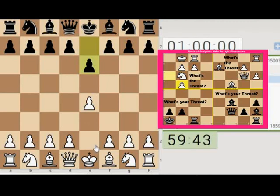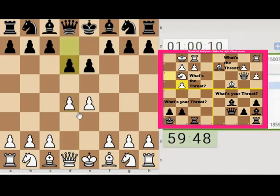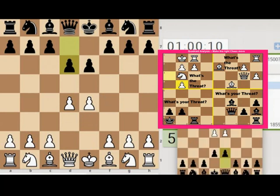We've got a 60 minute 10 second classical game. We're playing somebody who's got a question mark on their rating, so they may have just joined the site. This is like a provisional rating, so we don't really know their full strength.